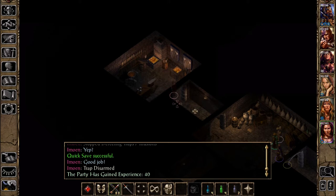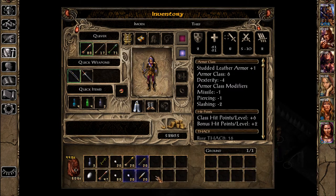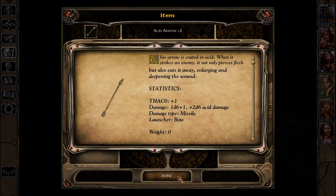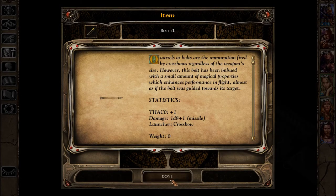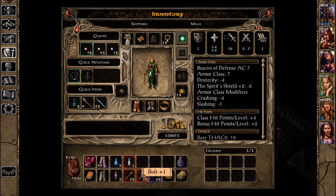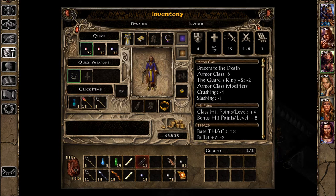I almost didn't notice that — we can turn that, apparently. You can identify this stuff with lore. Acid arrow plus one, dart of stunning, bolt plus one. Bullets plus one — I have some bullets plus one here. Bullets plus one, user plus one.